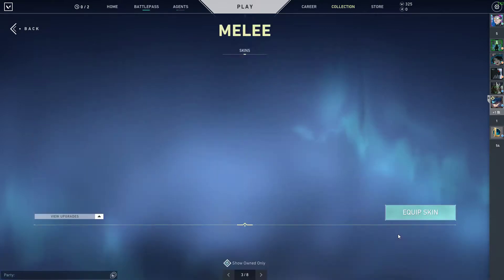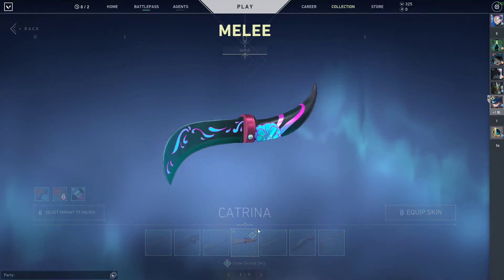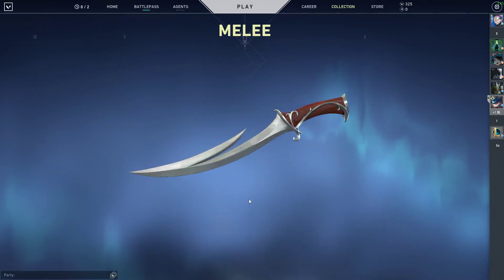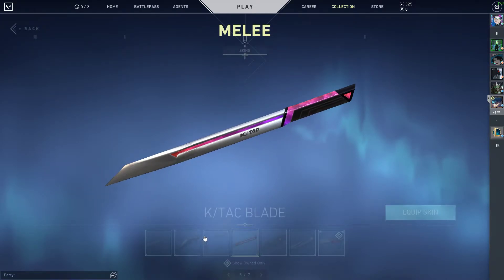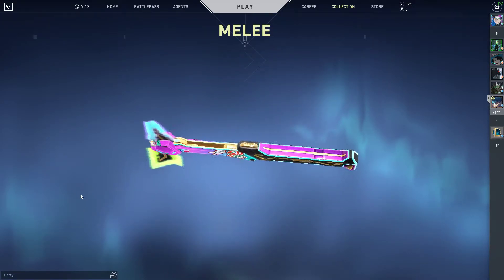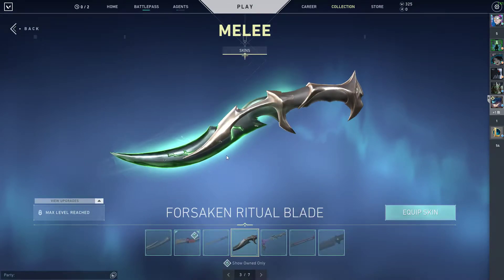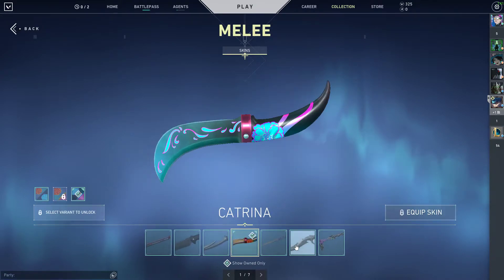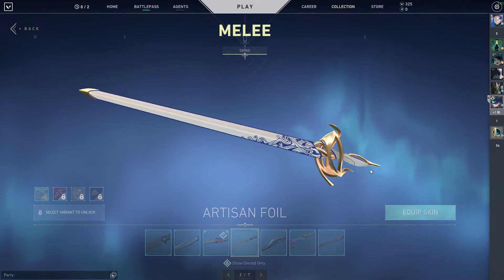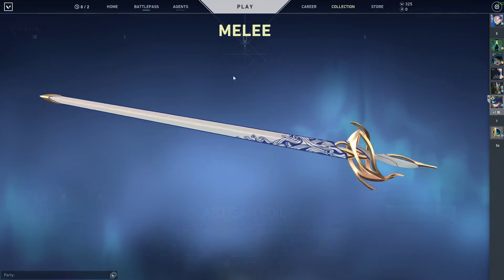For knives I have the Katana, the Katak, the Glitch Pop axe, and the Forsaken blade. I mostly use these three, and the fourth one sometimes.